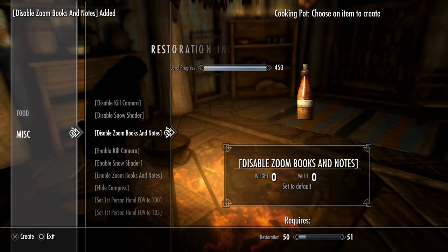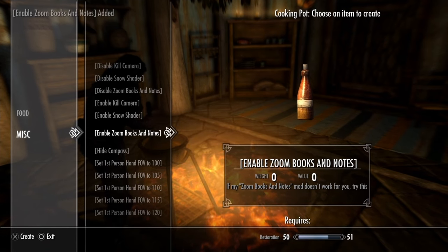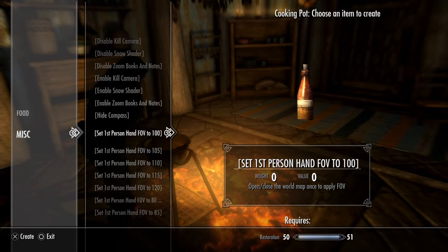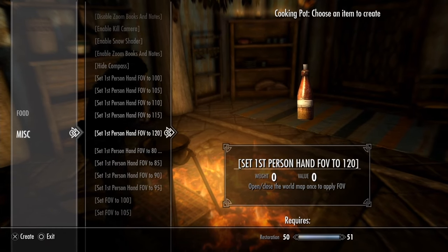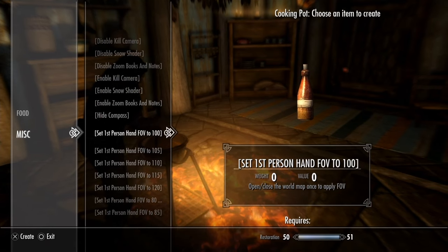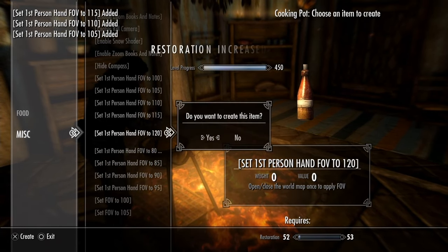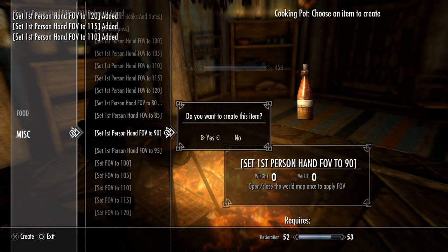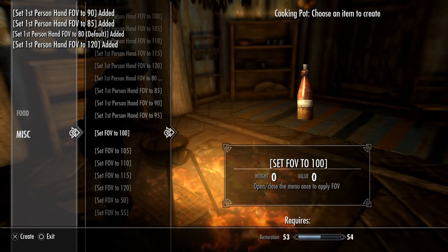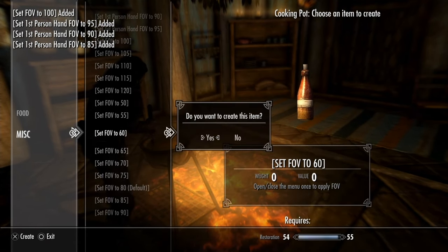Here we can disable the zoom books and notes. You can also enable the kill camera, enable the snow shader, and enable the zoom books and notes. There is a potion to hide your compass. And then here are your FOV mods — these are all for first person, anywhere from 100 up to 120. Here is the default 80 and there are a few more after it. I'm going to go ahead and create one of each. For third person, again you can see it's anywhere from 100 to 105, 110, and so on. I'll do the same and create one of each but only test a couple for the showcase.